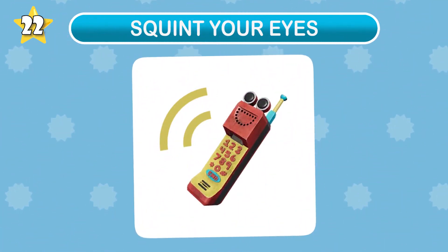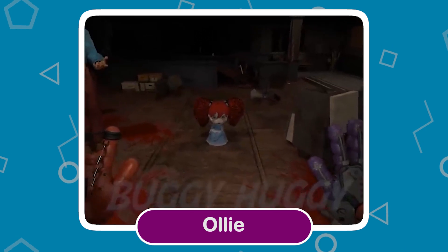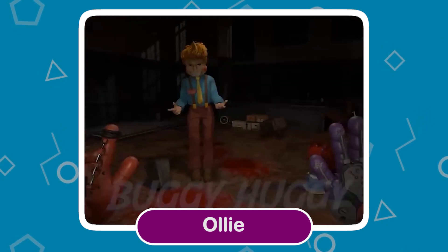Yes, it's Ollie! A special door — guess what's behind it? The Prototype's lab.